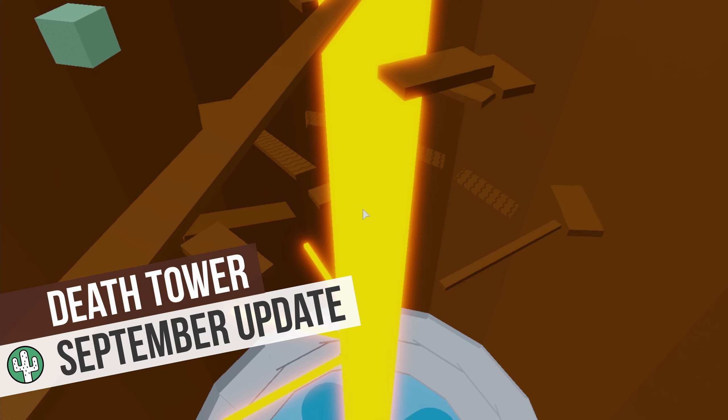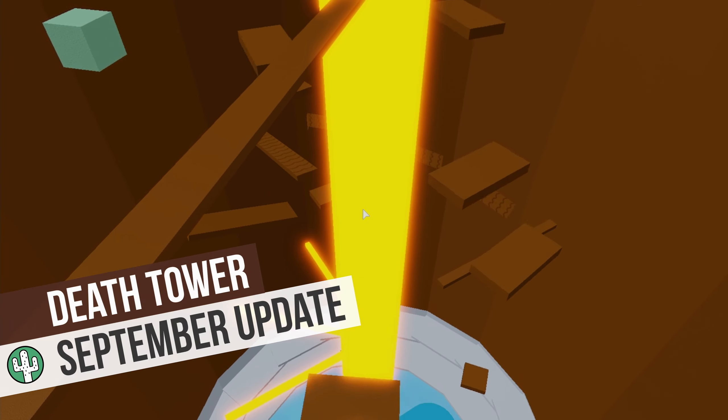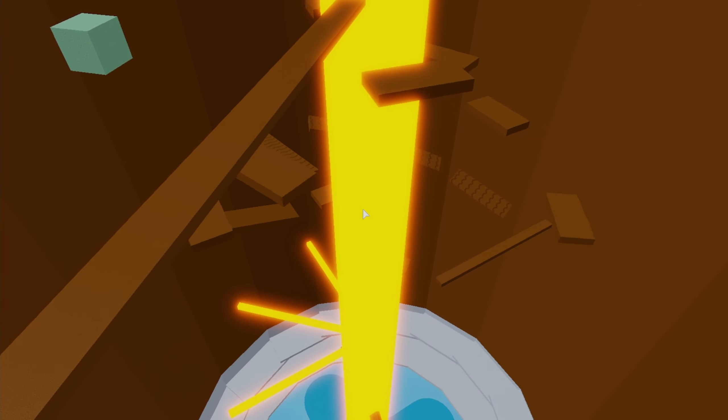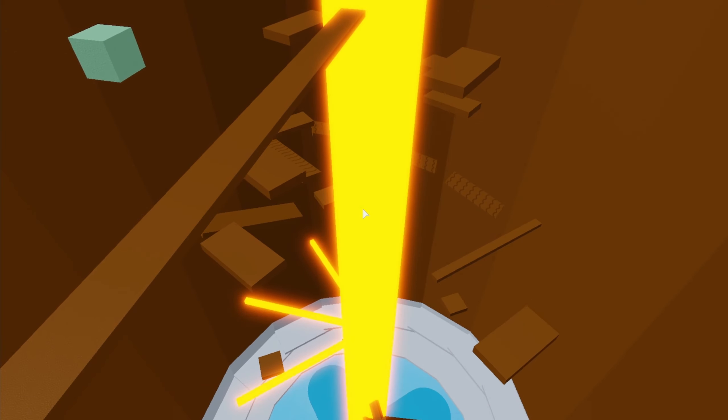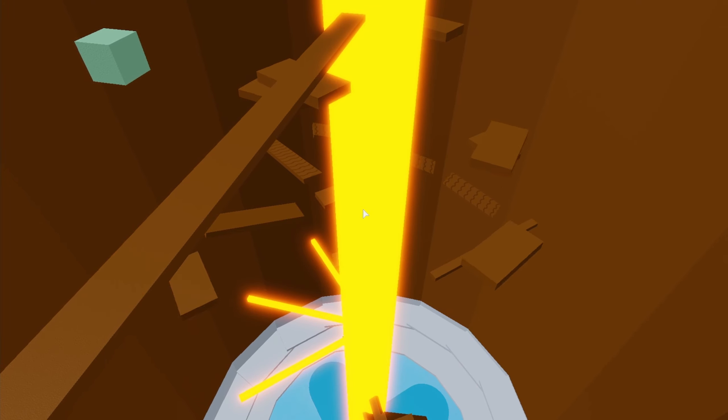Today I will be looking at one of the new sections called Death Tower. This dark brown colored section is designed by Archimetropolis. It features a tall central kill brick cylinder, with a series of rotating blocks, conveyors, and lasers around it.